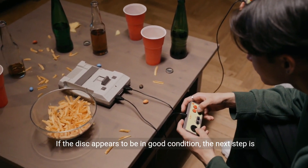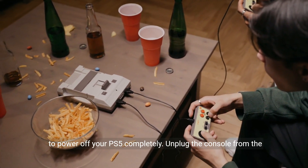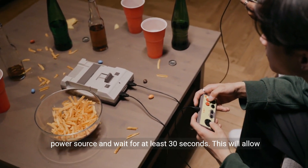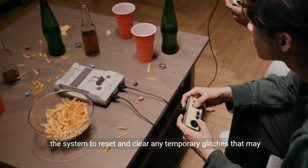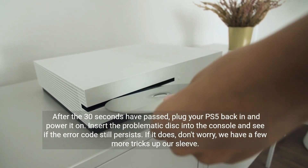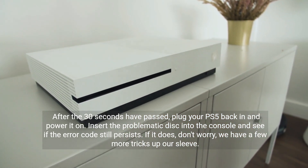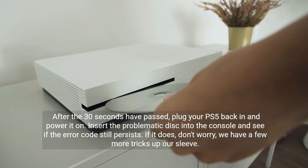If the disc appears to be in good condition, the next step is to power off your PS5 completely. Unplug the console from the power source and wait for at least 30 seconds. This will allow the system to reset and clear any temporary glitches that may be causing the error. After the 30 seconds have passed, plug your PS5 back in, power it on, and insert the problematic disc to see if the error code still persists.